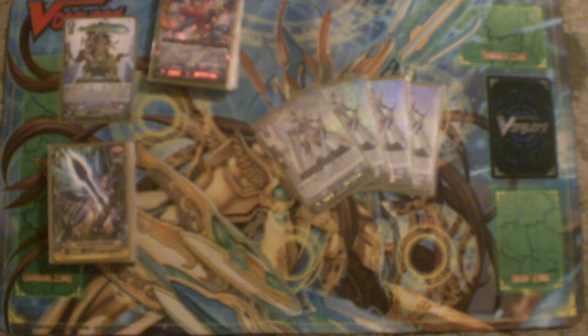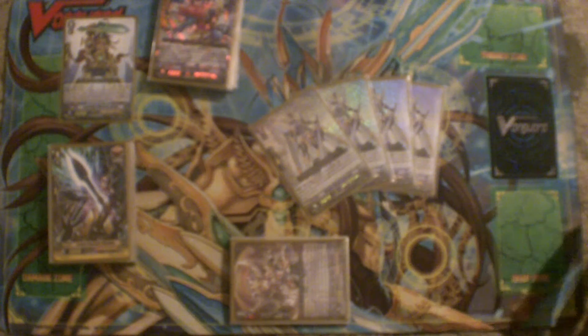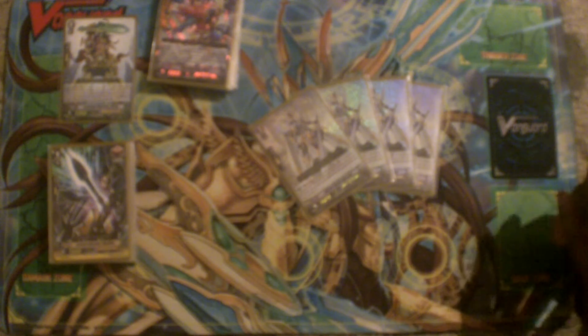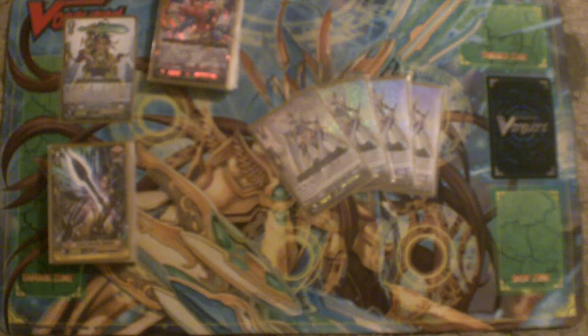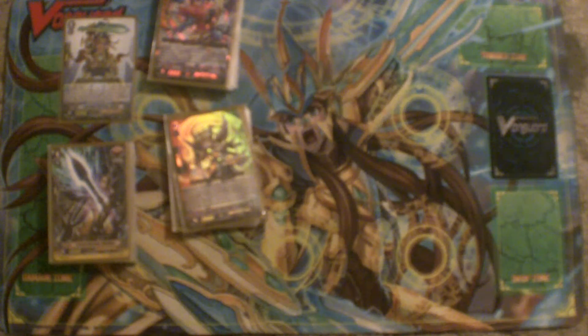Last but not least for grade 2s, Blaster Blade Liberator. He's pretty much the meat in the sandwich of the deck. His ability: if you have a Liberator Vanguard, Counter Blast 2, placed on Vanguard or rear guard, and you can retire one of your opponent's rear guards in the front row. You always want to get him in your drop zone because you'll be able to put him back in the deck and top deck him.